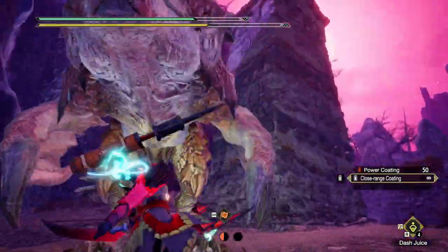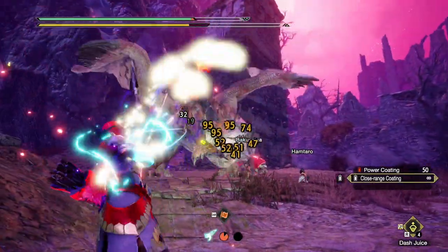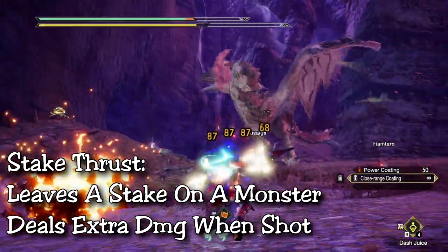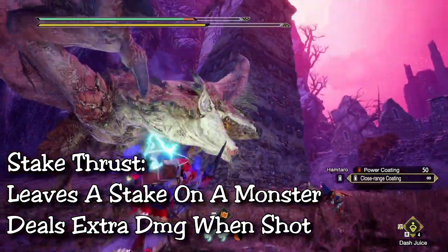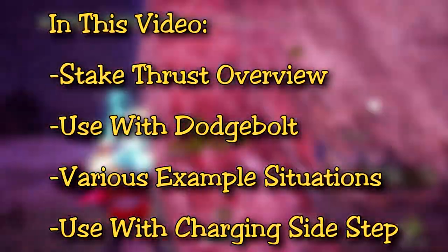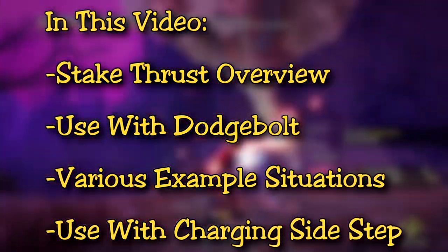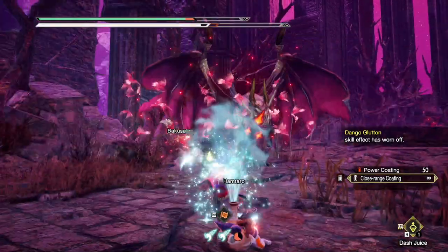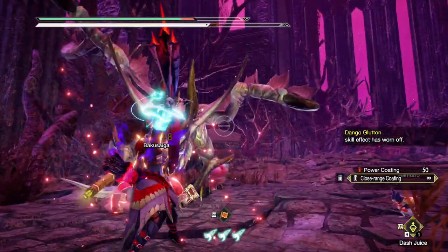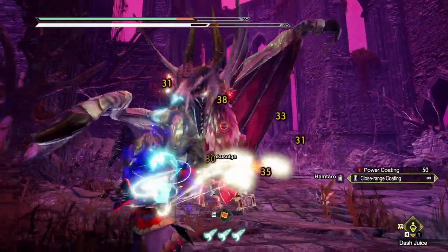Welcome back Hunters, today we're talking about Bow's new skill. Stake Thrust is a really cool addition to the Bow arsenal. It's kind of like the Gunlance Stake back in Monster Hunter World, where once it's planted on the monster, all your hits from the weapon near the stake deal extra damage from the stake itself. In this video we're going to talk about the skill itself, the perks, and then I'll give some examples of how and where to use this skill. Bow is my second favorite weapon in Rise, and while there aren't many amazing changes that came with Sunbreak, Stake Thrust is a really cool skill that creates some variety in Bow gameplay.